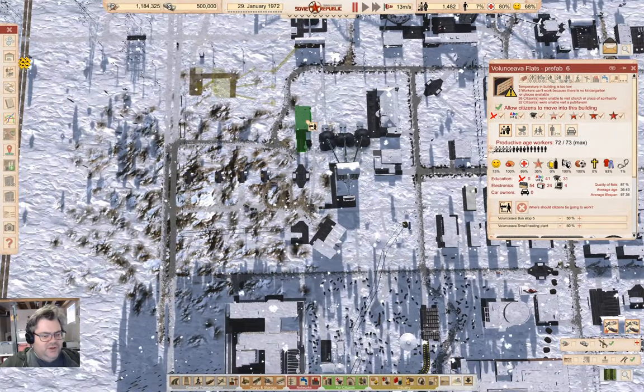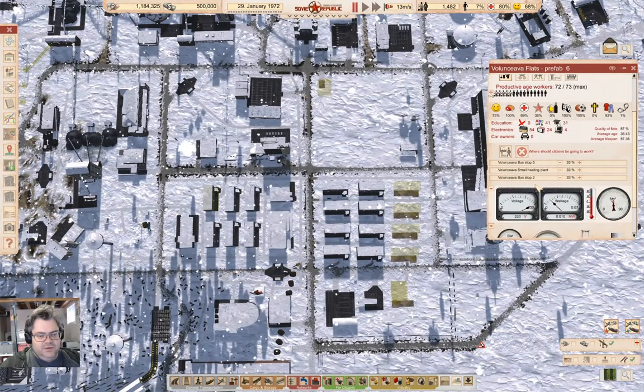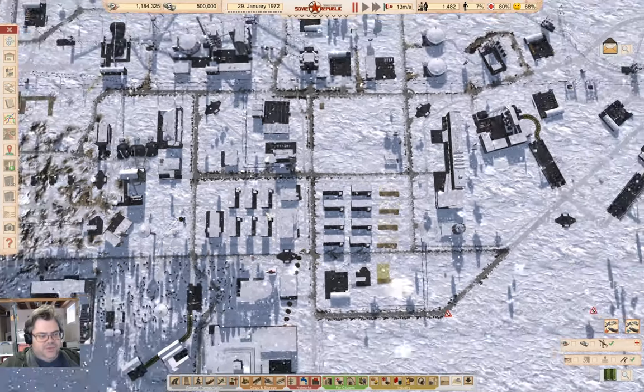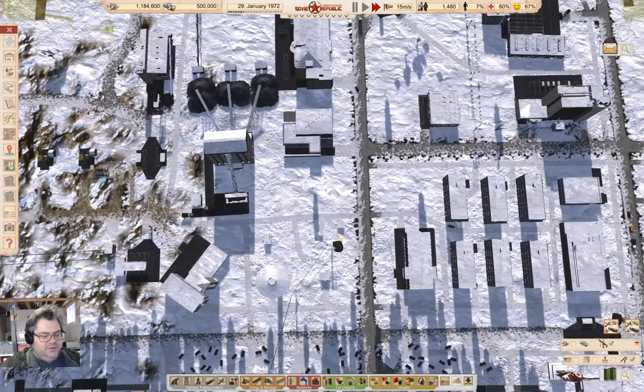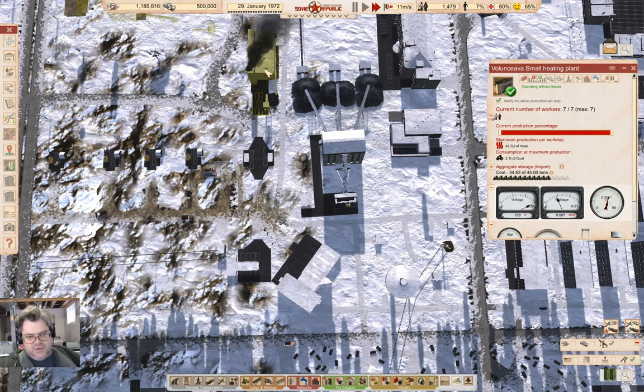I'm going to assign the building there and then assign this, and give it 80% priority or something — I think that's priority, not fraction. Will that ensure people are going over here? That should help. It's minus 12, so that'll help some too. Is the heat water improving?